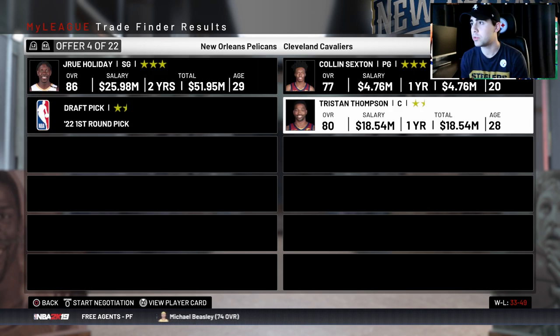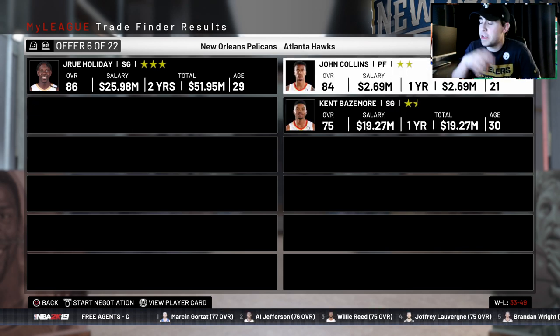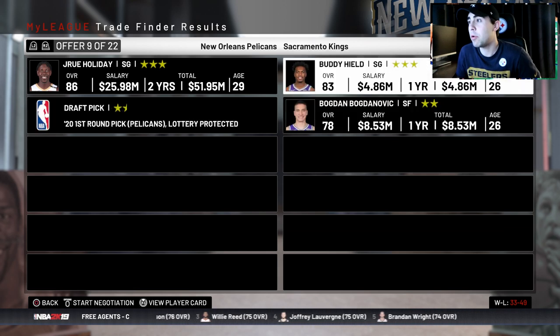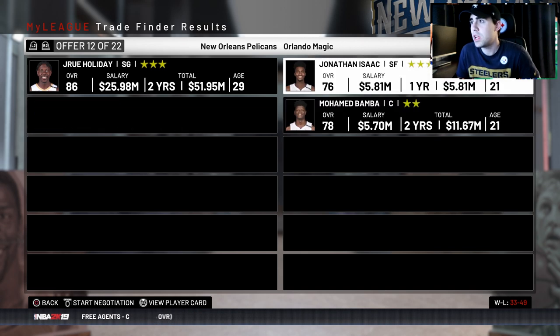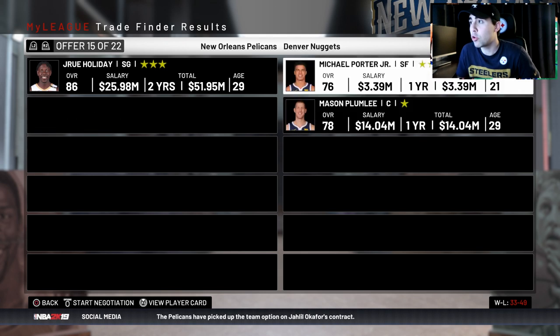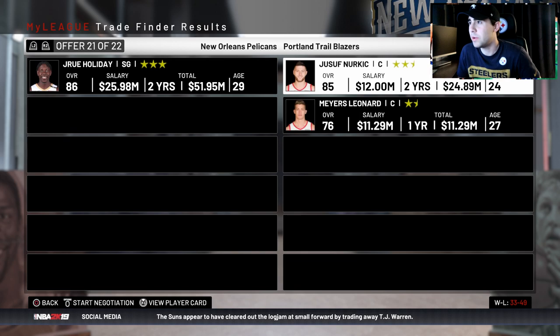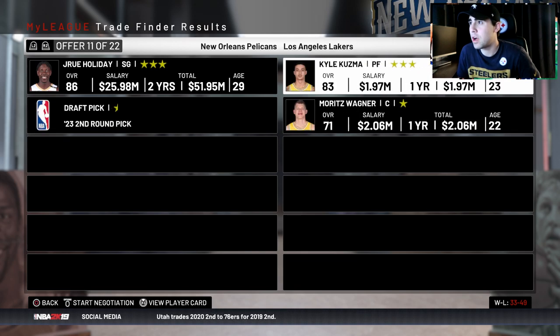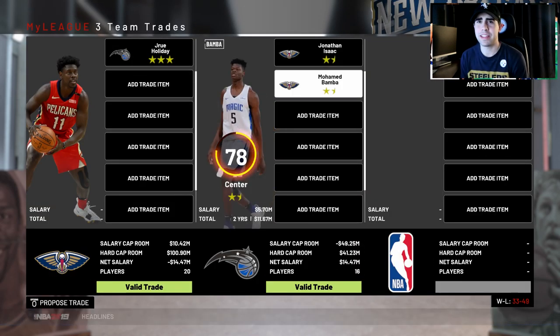I could probably get two 80 overalls for half the price of Holiday. Looking at some options: Thompson and Sexton would be nice but I don't want Tristan Thompson. Collins I do have to move Basemore to the Blazers. Bodanovic and Heild are nice but both hit restricted free agency. Knox could definitely hit 80. Kuzma, Isaac, and Bomba — that's actually a nice one. I might do that trade.